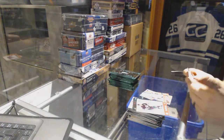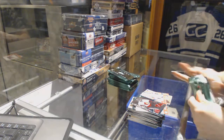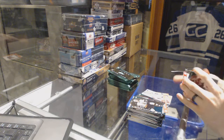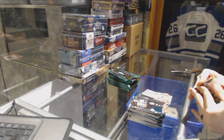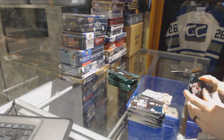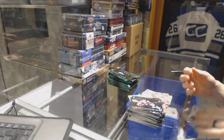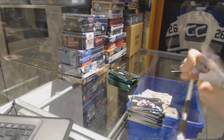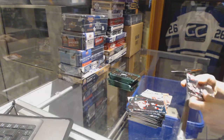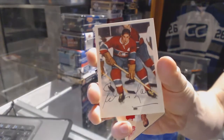Oh look, a Yanni Gourde card and a Damien Rhodes - so that's definitely not a rookie. You can just listen to that - feeling the base cards apart. There we go, and it was just a base card. Piece of... We've got a throwback for the Montreal Canadiens - Elmer Lach.